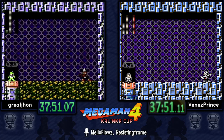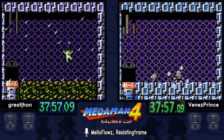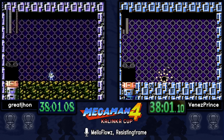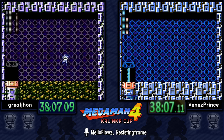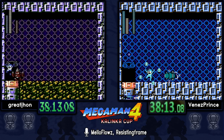You want to end boss fights while Mega Man is already on the teleporter, so you don't have to walk or slide there while the boss is exploding — those boss explosions are extremely laggy. Great John is not having great luck with Drill Man at least in this first match.